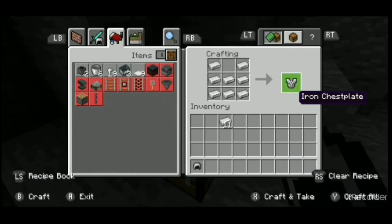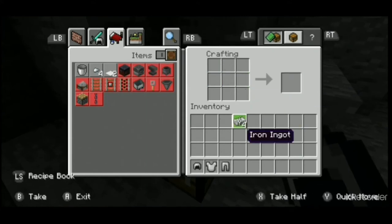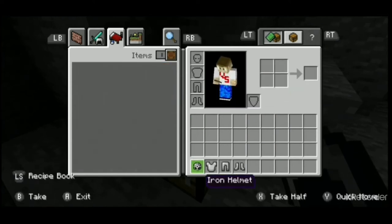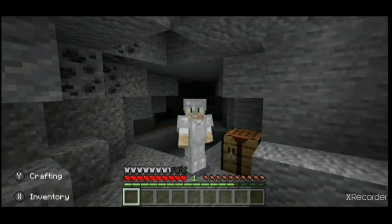By filling all but the top middle slot you get a chest plate. Another seven in an N-shape will make some leggings, and by placing the last four like this you'll get boots. If you then go into your inventory you can equip all four pieces. This will outfit you in a full set of iron armor which will help keep you safe.